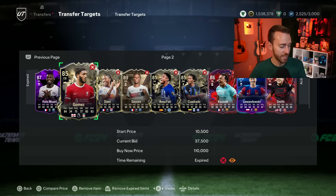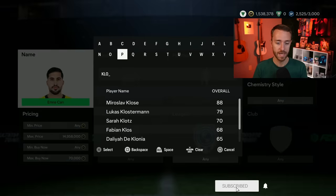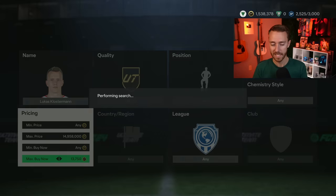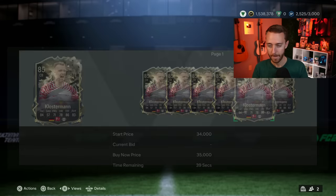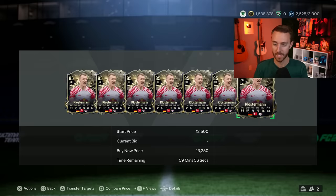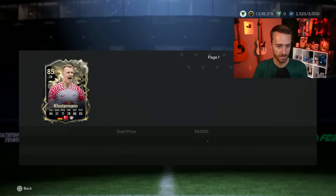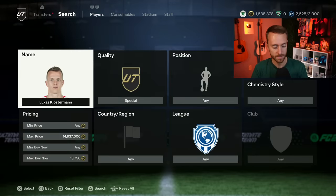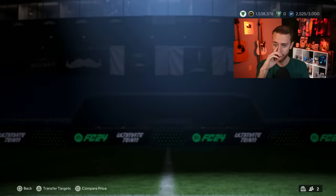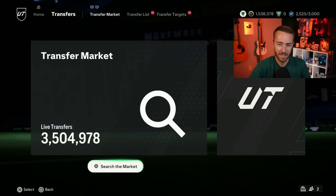Klosterman's minimum price got updated — he was 14K and not selling, now down to around 13K. If you can get him on bid for 12K, especially with a chemistry style like anchor or shadow, that's basically zero risk. Leipzig have an easy next Bundesliga game against Heidenheim, so there's potential for a win and an upgrade. At 12K he's a stupidly cheap German Bundesliga center back — I think he can rise 4,000 to 5,000 coins over the next couple of weeks.